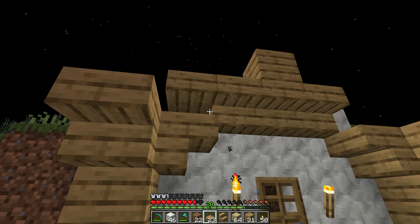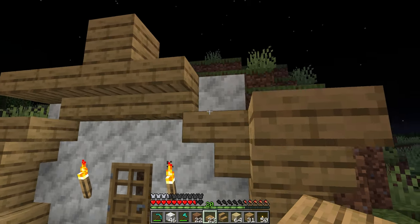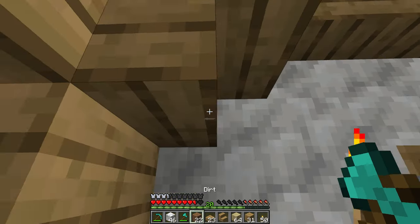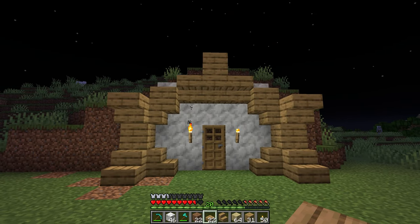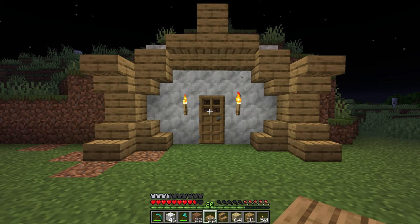I decided after I saw this hill behind where I had set up my furnace and everything that it would actually be a great place to do a hobbit hole. Hobbit holes are great because you can dig straight into the ground — you really only need to build an entrance, possibly some windows, things like that — and then the rest of it is just going to be work on the interior.